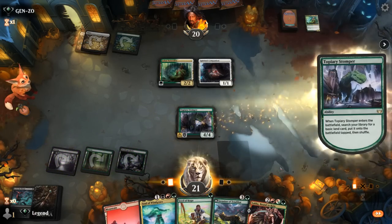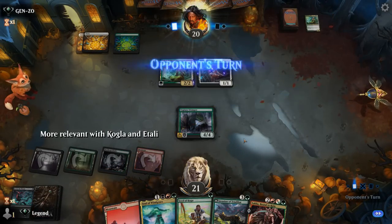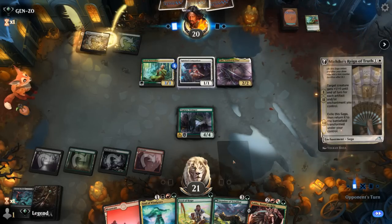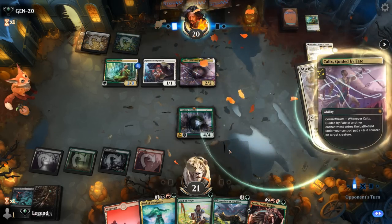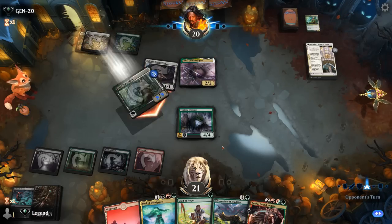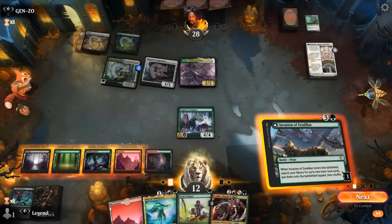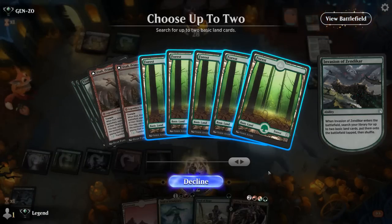Stomper — get a mountain so we have double red for Luka. Opponent plays Kalix, which provides a plus-one counter with each enchantment entering. Then Reign of Truth can pump up Naturalist even more. Our deck is packed with answers to enchantments, so hopefully we can find a Glissa or our Titan of Industry soon. For now, Invasion — enable Stomper, threaten to transform it.